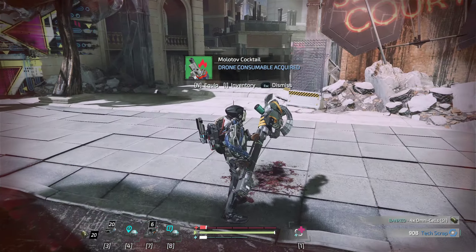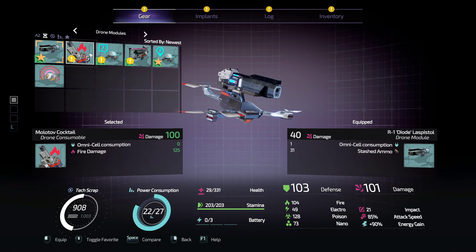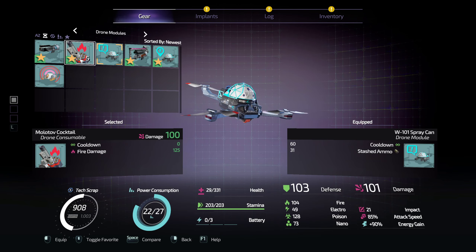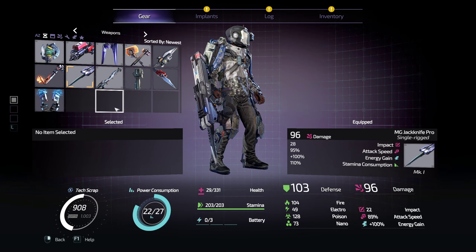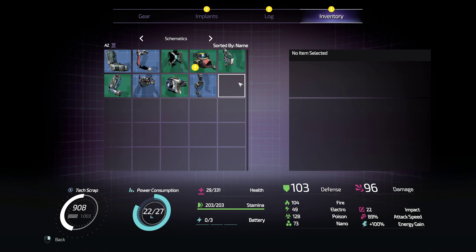Consumable Molotov cocktail — what the heck? Instead of shooting bullets, it catches him on fire. That's messed up. How do I unequip the spray can? There you go. Auto rifle — what the heck is all this? We gotta switch off from this. Get our old reliable back. Vulture body gear — okay, it's another schematic. Clear all that out. Same as everything else.